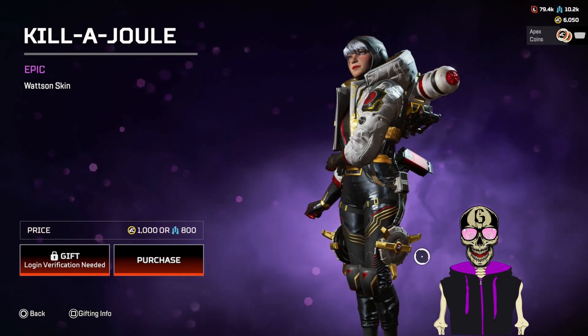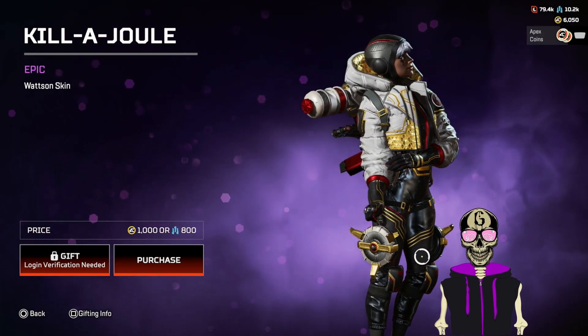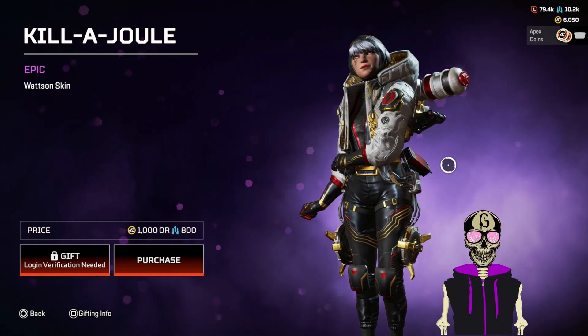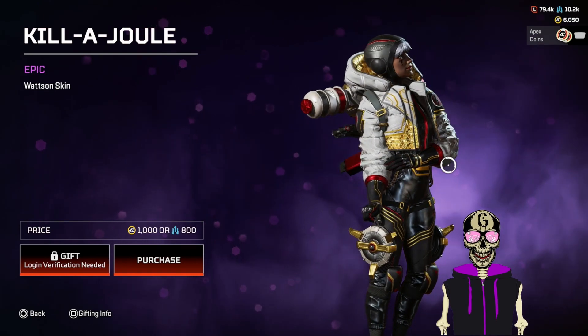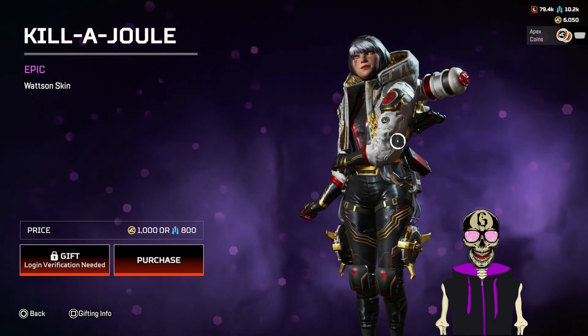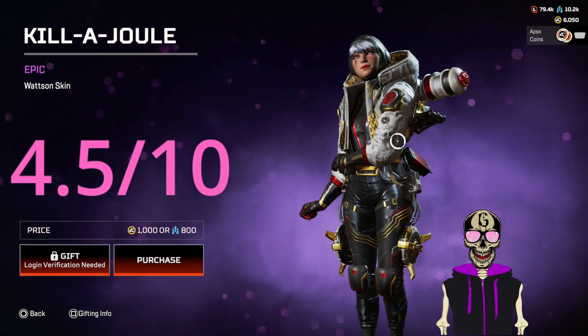This looks like a basic skin. It looks drastically different from Wraith's because there's more incorporation of white in this one, but it still doesn't look all that good, especially compared to a lot of the epics you can get. Four, four and a half — because it does look a bit different.